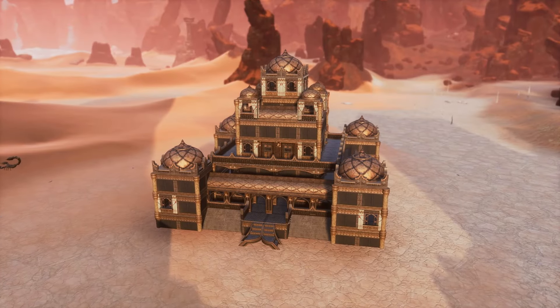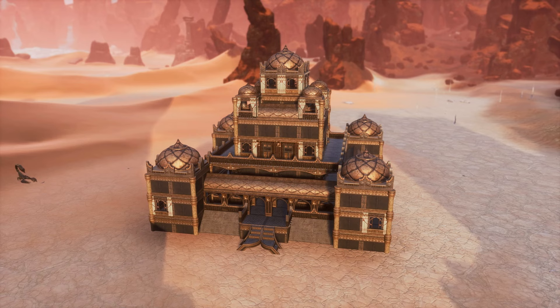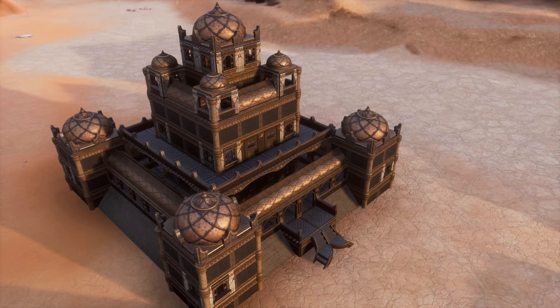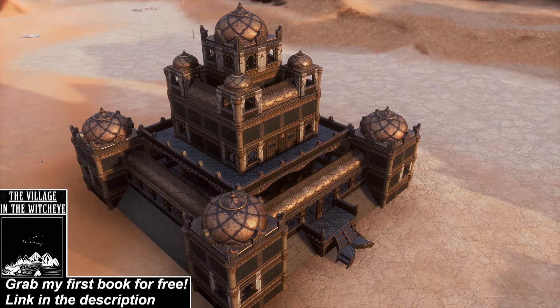Turanian benefits from strong segmentation, especially with the dome roof pieces from the extension. It can be a bit muddy and overwhelming if you throw a whole bunch of things together, so introduce careful separation of key elements to ensure each distinct part of your build stands out.